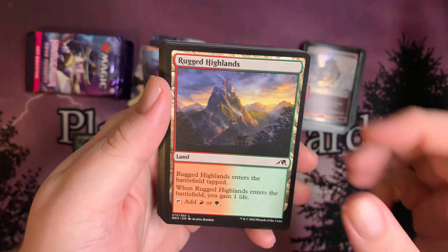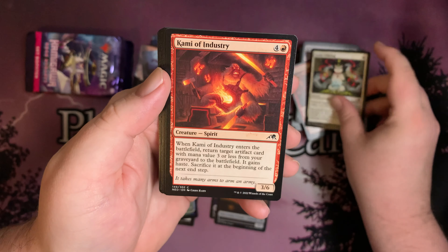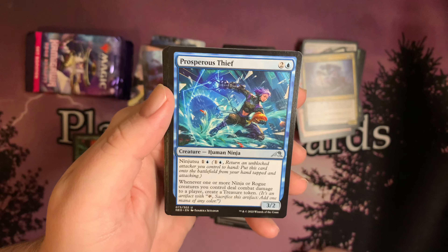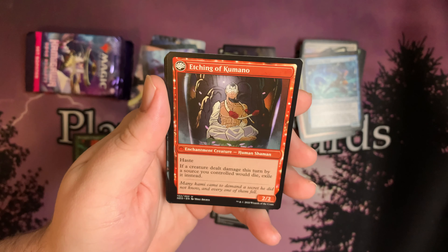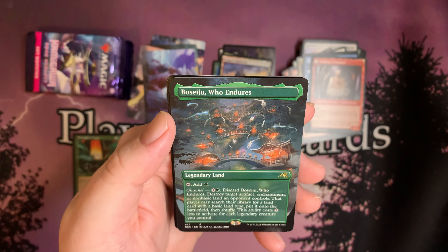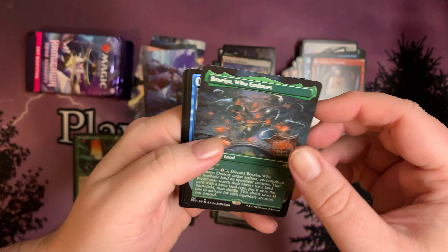Rugged Highlands for a dual land. Imperial Subduer, Gift of Wrath, Lucky Offering, Kami of Industry, Kami's Flare, Silver-Fur Master, Prosperous Thief, Kumano Faces Kakkazan — and Etching of Kumano. Wow! Boseiju, Who Endures — Rare, Borderless. I think that's the Showcase variant. That is not bad at all! That's a land card right there.